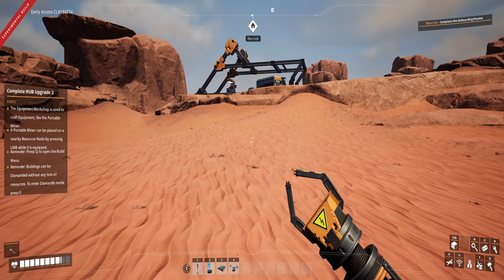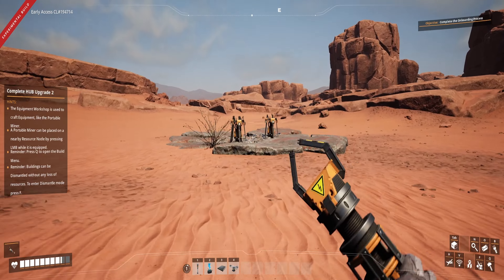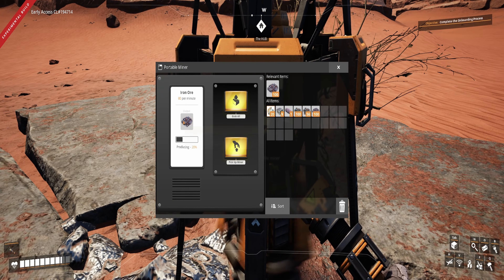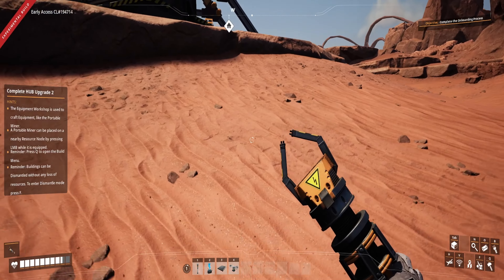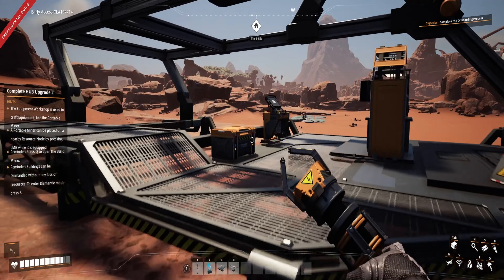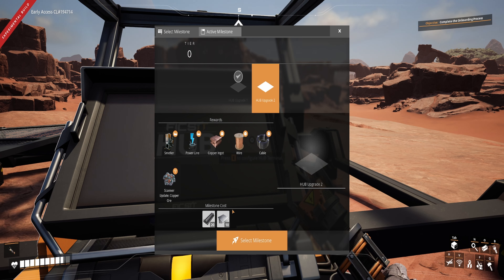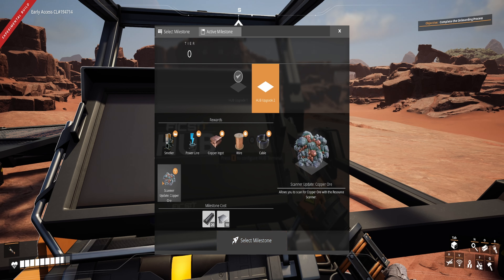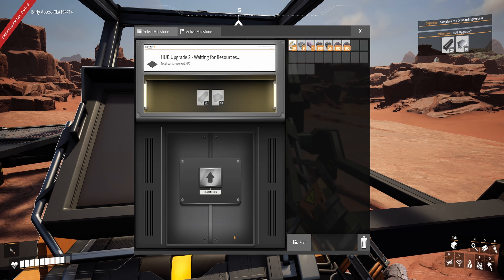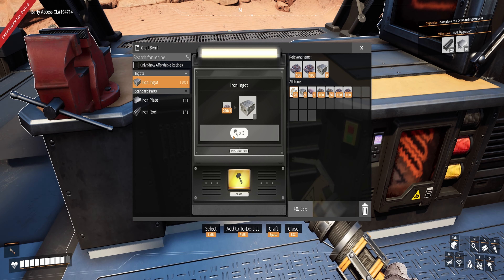Buildings can be dismantled with no loss of resources — you never lose any resources if you decide to redo your stuff, and that is something that will happen. Now, what is Hub Upgrade 2? We're going to get smelters — nice — power lines, we can make copper ingots, we'll get wire and cables, and then we'll be able to find copper ore on our scanner. We need 20 rods and 10 plates. I'm going to process all this ore and I'll bring it back when I'm done.